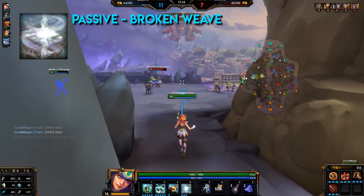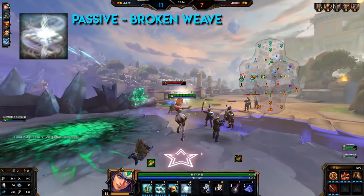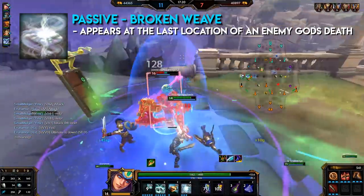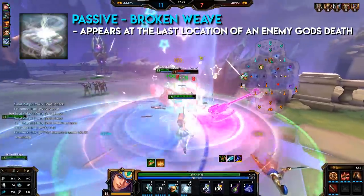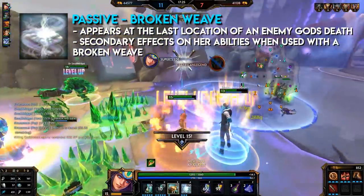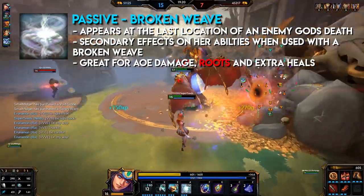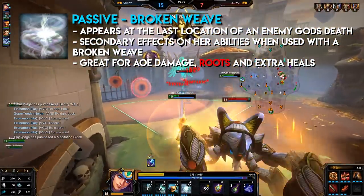Neith's passive: Broken Weave. A Broken Weave, which is a little circle on the ground, appears at the last location that each enemy god dies. The Broken Weave gives her abilities secondary effects when used on the Broken Weaves. The weaves last for one minute. Her weaves are great for AoE damage, stuns, and extra heals — they're very useful.